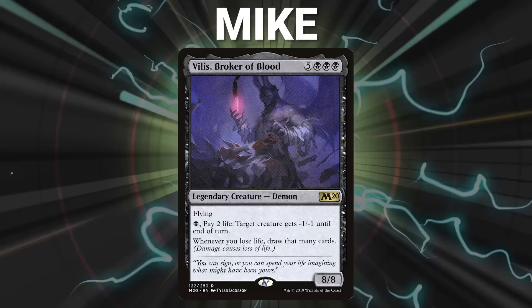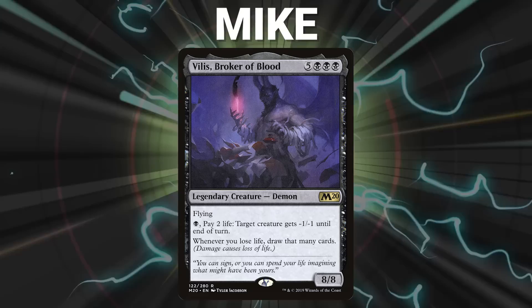Let's start out by showcasing our fighters this evening. First, we have Mike piloting Villis, Broker of Blood. This is a mono-black deck that takes advantage of Ad Nauseam, reanimation, and synergies with Villis to defeat his opponents.